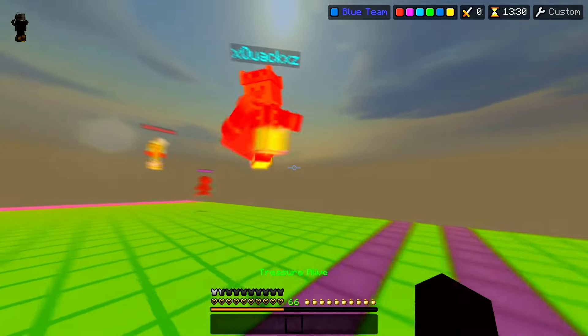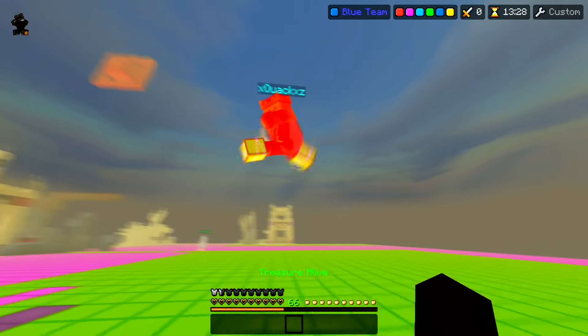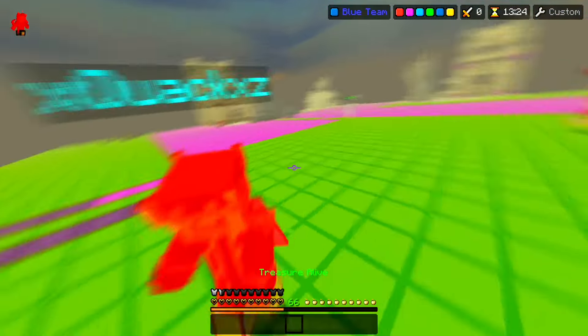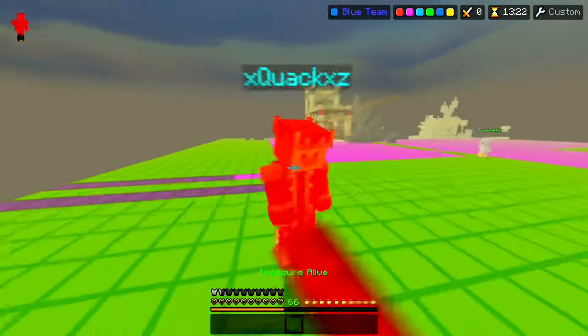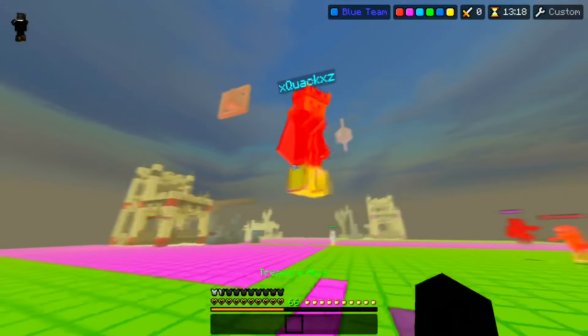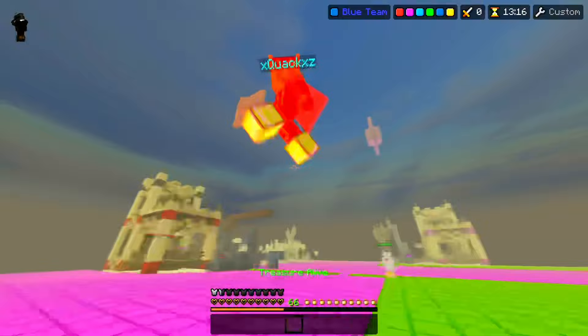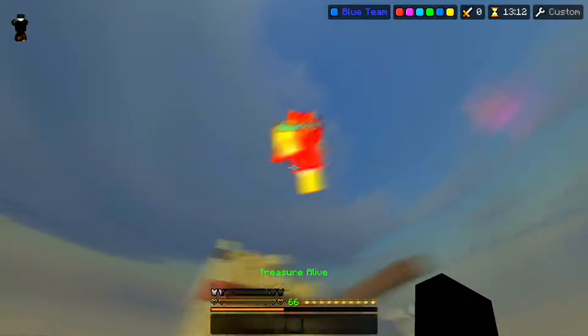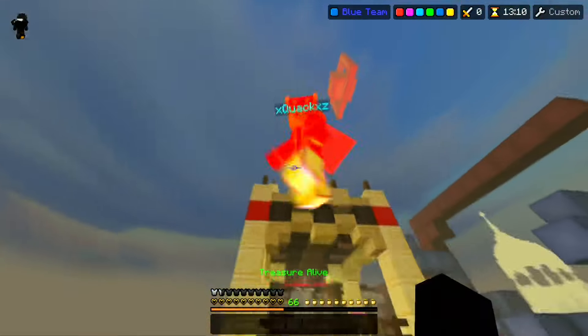Here's how you can mimic the effect of drag clicking with any of your regular clicking methods. If you normal click 6 to 7 CPS, try getting exactly 6 instead of varying between the two. If you jitter click 13, try slowing it down a bit and getting a consistent 12 to get better hit registration. If you butter or jitter 16 to 17, try finding a way to get exactly 16 to help your hit registration.